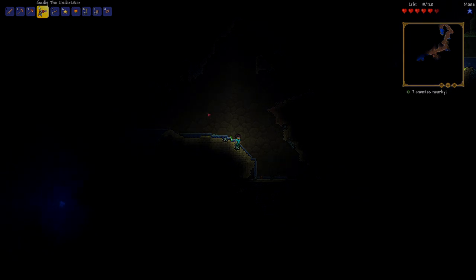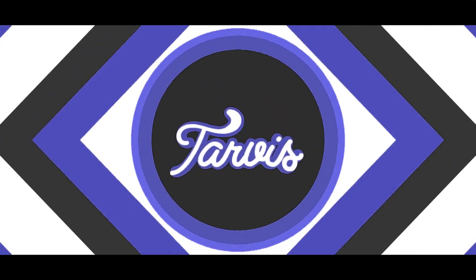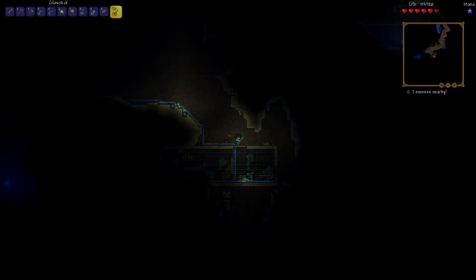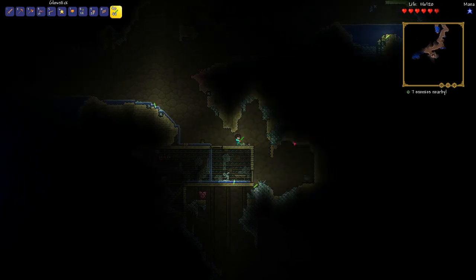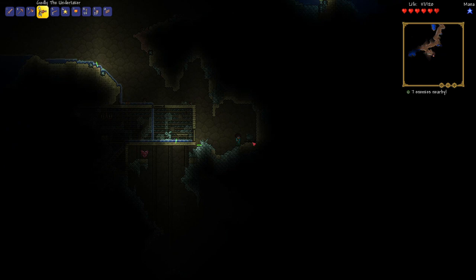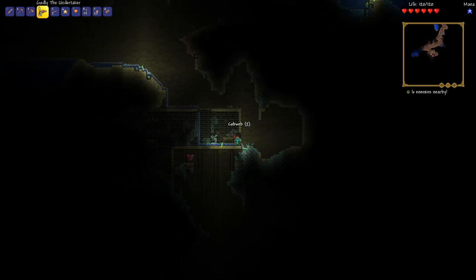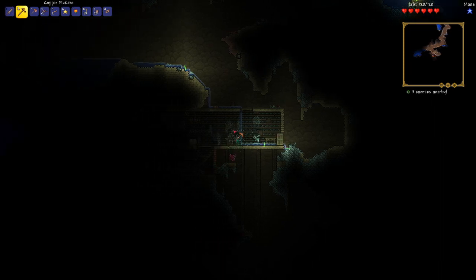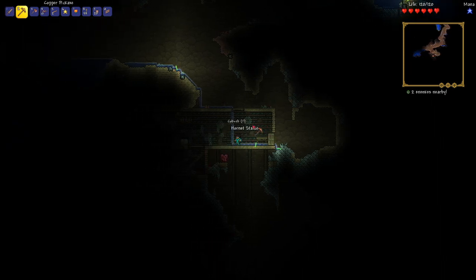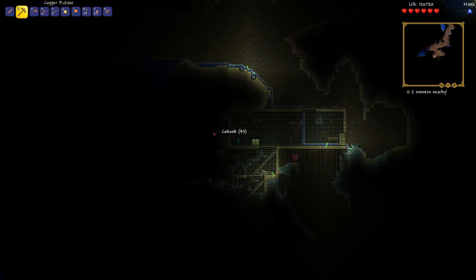Hey guys, TarvisPlays here and welcome back to episode 3 of Let's Play Terraria. I did a little bit of exploring off camera. I went down into one of the caves where we had a chest on our way to the dungeon, just to see what was down here, and just a little bit further down was this little abandoned room thing — and it has a golden chest in it, so cool.